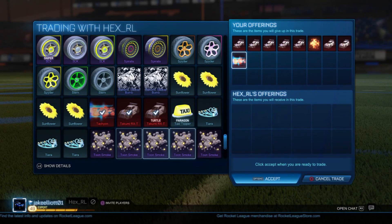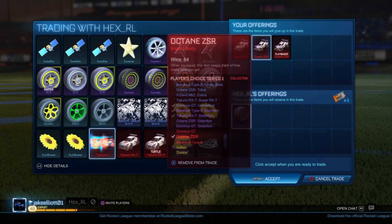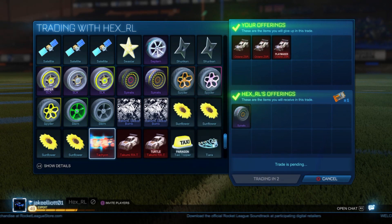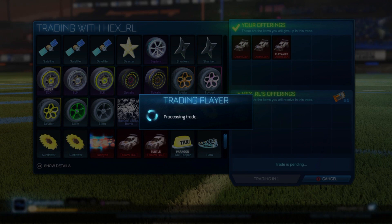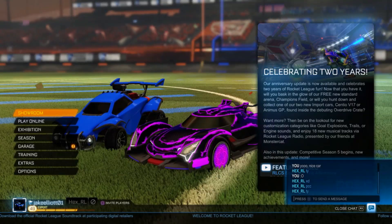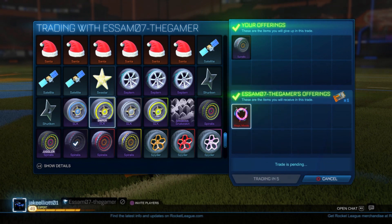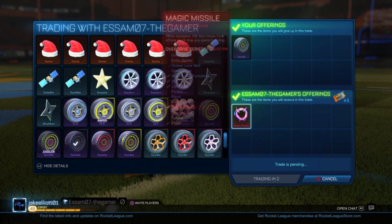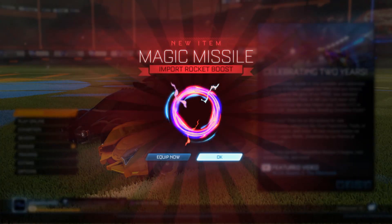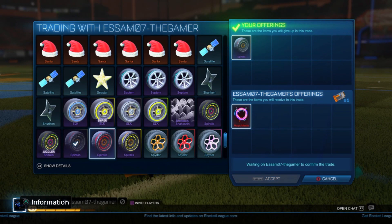I found somebody looking specifically for PCC imports. These used to sell for 1 key each when people were trading up to White Zombers, but now they're only worth 0.5 each — so 1.5 keys worth of imports. I got 1 key plus Black Spiralis worth 1-2, easily 2 keys profit. I then flipped the Black Spiralis for 1 key and a Magic Missile priced at about 0.75 keys — so 1.75 keys for Spiralis worth 1-2. Since Black Spiralis aren't highly sought after, I think I did pretty well with that trade.